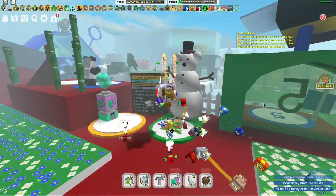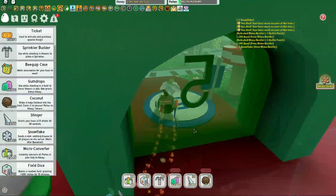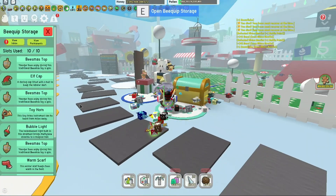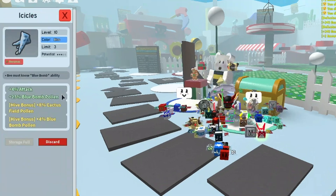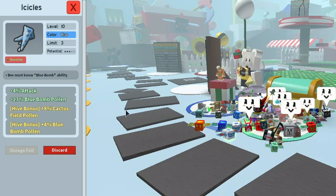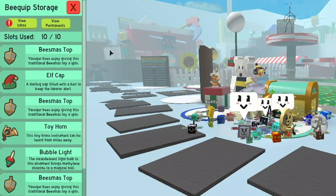I'm going to get level 16 next — it's getting hard. If it's getting hard for you, you can always get friends to help. Let's go check out the icicle in storage. Wow — look at that: a four percent attack bonus and blue bomb pollen, plus extra cactus field pollen and blue bomb pollen for the hive. That's a pretty good deal — that's how you get the icicle equipment in Bee Swarm Simulator.